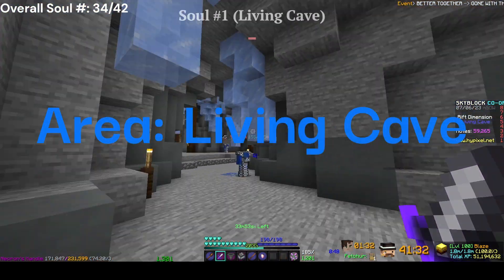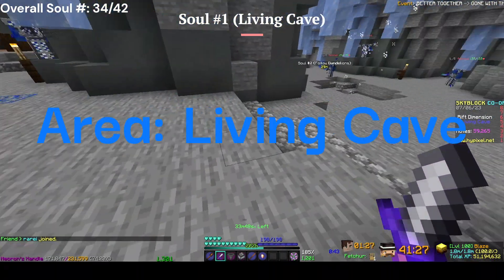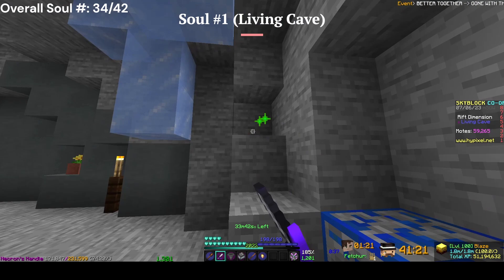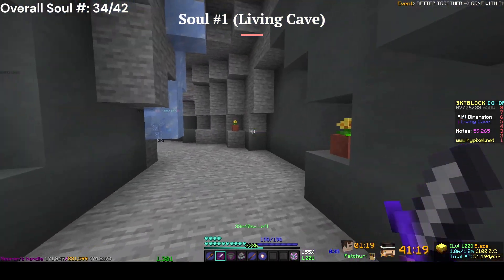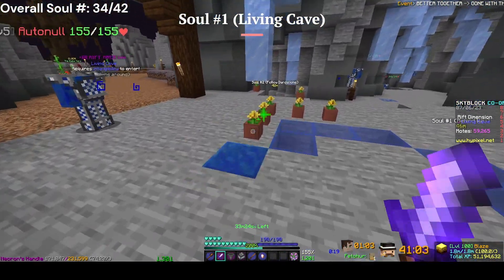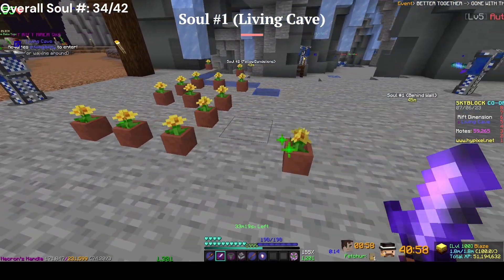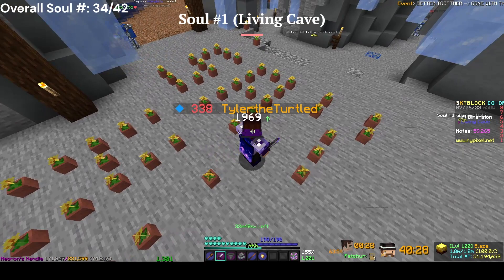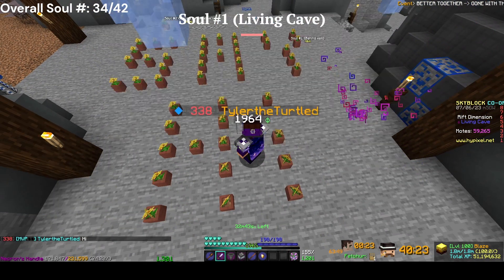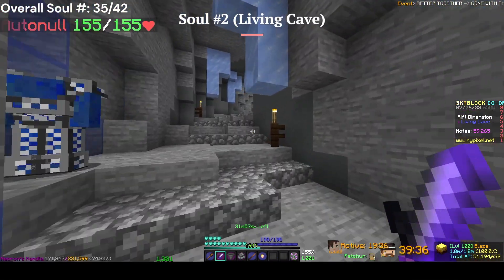Now we're in the Living Cave. For the next soul, you want to come over here and find this dandelion, then follow it until you get to this part over here. Once you're here, it will have you click all the aliens until it says 'say hi.' Once you cover the alien dandelions and it says 'say hi,' you type hi in the chat and it will give you the Enigma Soul.